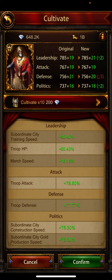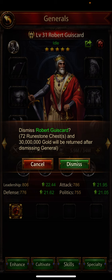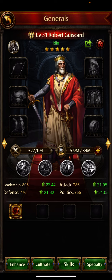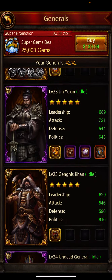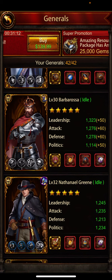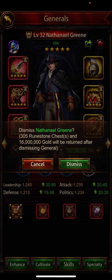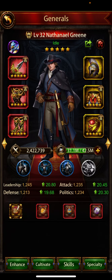I'm only using gold for cultivation — normally I use gems, but lately I've been switching to gold for the smaller generals. Now look: just a little bit of gold, probably about 20 times at 6,000 each, and I'm up to 72 rune stones — three more rune stones just for adding a bit of gold. I'm not going to sell him yet though; I'm going to try and get him higher. Look at my Nathaniel Green — if I were to sell him I'd get 305 rune stones because of how built up he is, being fully cultivated.